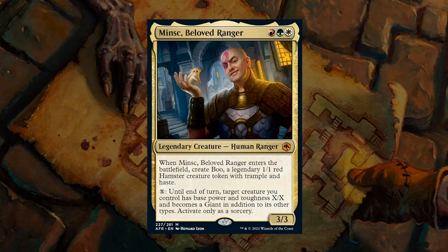Next up is Minsk, Beloved Ranger — a Naya-colored 3-drop legendary human ranger. When Minsk enters the battlefield, you create Boo, a legendary 1/1 red hamster token with Trample and Haste. You can then pay X mana at sorcery speed to give target creature you control base power and toughness X/X and make it a Giant until end of turn — potentially turning Boo into a very large trampling, hasting threat. The major drawback is being three colors without much mana fixing, but as a late-game mana sink the ability is very powerful. Minsk at the very least deserves a B.